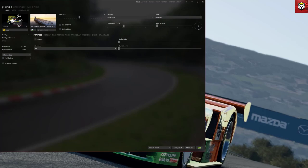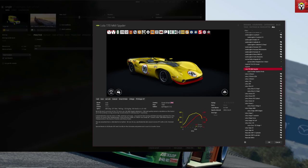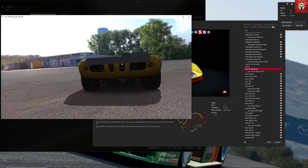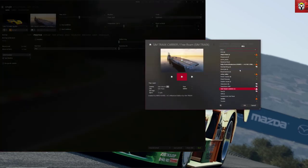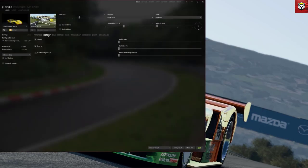Now that we have the first two items installed, let's take a quick tour of the basics of Content Manager. Clicking on the car gives you access to all of the cars in a very simple list. Clicking the icon in the bottom right corner brings up the showroom — with Custom Shader Patch running, this Lola mod looks absolutely stunning with the lighting and graphical effects. To choose your track, click the track icon and you'll get a list of all installed tracks.